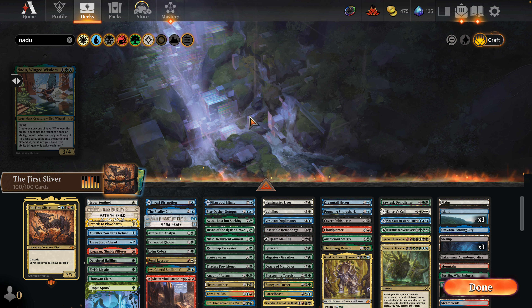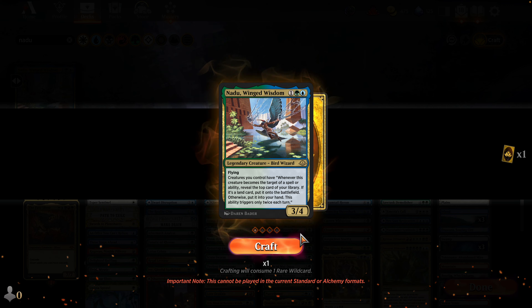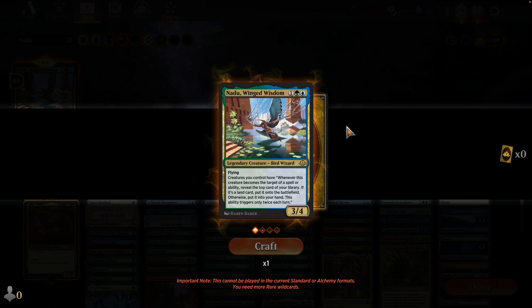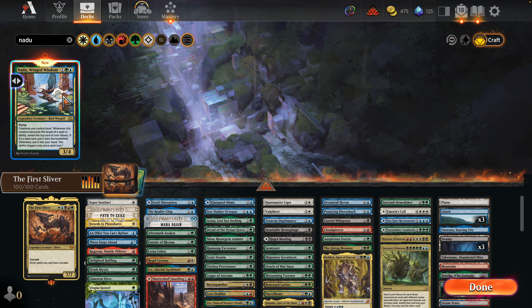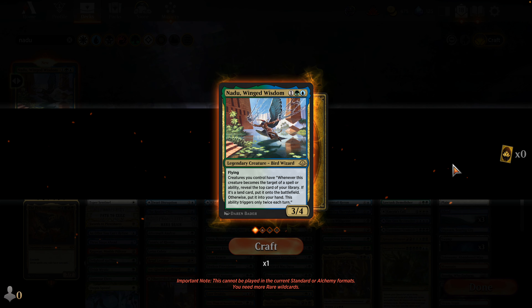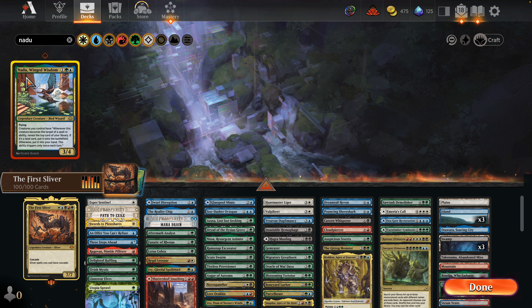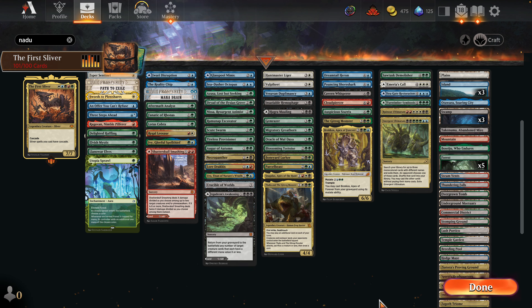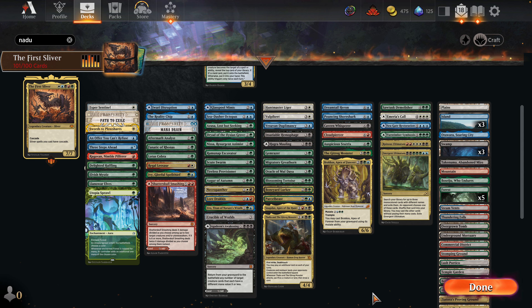Is this a cascade trigger? Whenever you cast this spell — okay. Time Warp! Oh, screw you. And they emoted me too — what a joker. Go play your kindergarten card somewhere else.